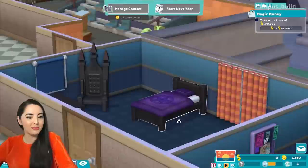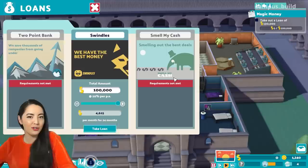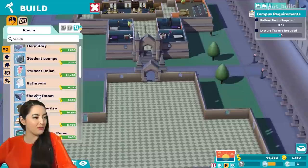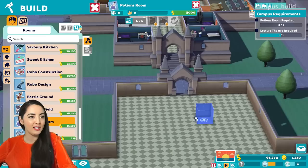I have to begin by taking out a loan because I have zero bucks, everybody. I'm going to take out a swindles loan — I've got a good feeling about these swindles people. Give me a hundred grand. Now, a lecture theatre and a potions room — that's new. So let's take a look at what a potions room looks like. New for Spiffinmore — potions room. Needs to be six by six. It's pretty big.